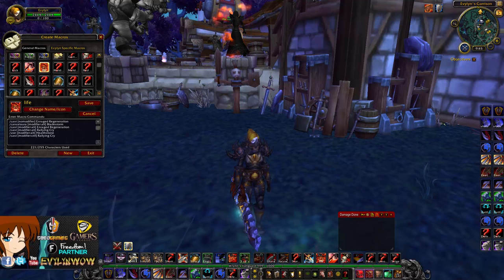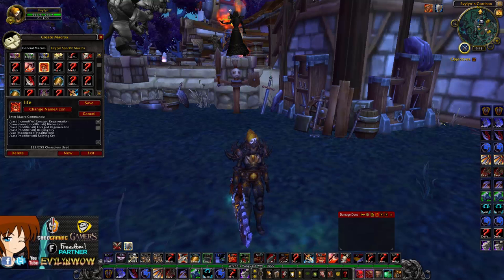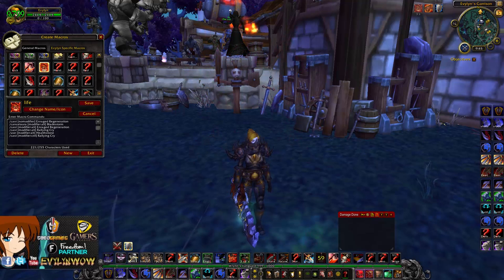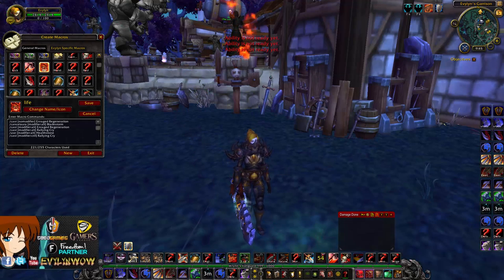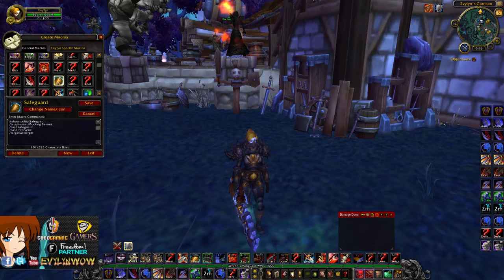Next we have my Life macro, which has a bunch of modifiers. No modifier — just click the button — uses Enrage Regeneration. Alt-click uses both Enrage Regen and Rallying Cry and cancels Bladestorm, and also uses your Healthstone. Control-click will just use Rallying Cry. Quick example: click the button — Enrage Regen; click Control — Rallying Cry; click both — it will use both, plus Healthstone if you have one.